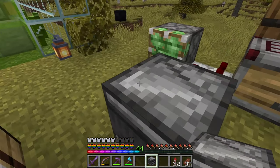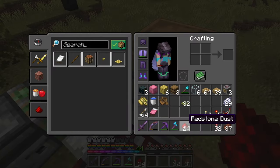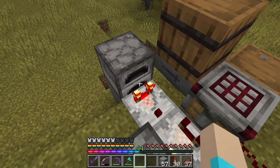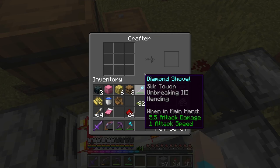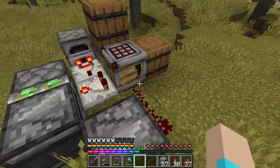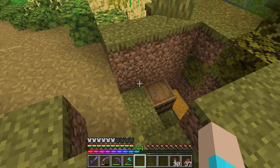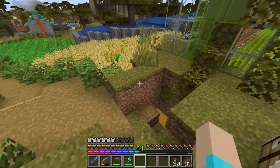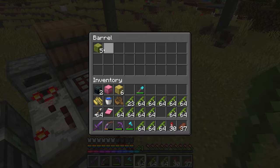We're gonna do observer, then observer at the sticky piston — boom, boom, there we go. The last thing we need is another comparator. So now that should be a redstone level of eight running into here, so once the crafter hits a level of nine when all of the slots are filled, the comparator is going to trigger the piston and make the observers go. Excellent! Did you see that?